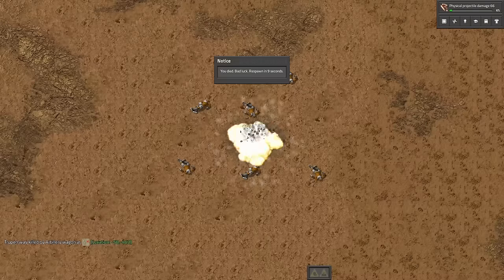Build a loop with a few centrifuges inside, filter inserters and smart splitters. Nuclear fuel can be used to increase your train speed and as a heat source in nuclear power plants. With all this knowledge, you are ready to make this planet a better place.